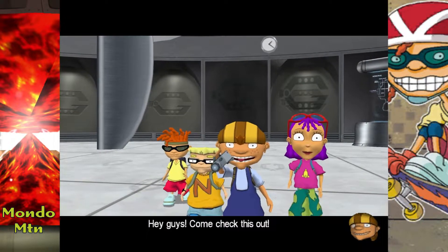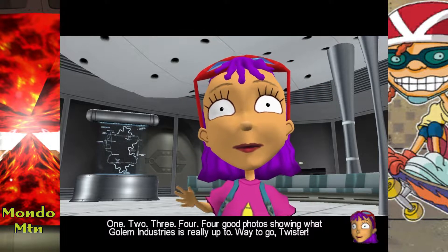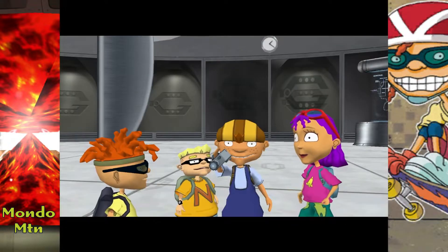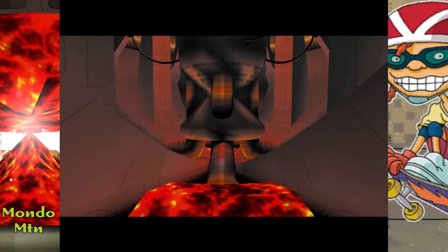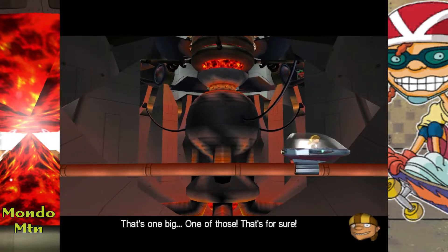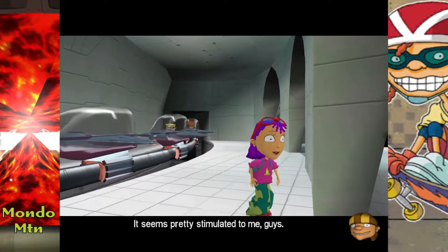Hey guys, come check this out. Fire it up and show us what you got, Twister. Let's see if it's good enough for the scene. One, two, three, four — four good photos showing what Gollum Industries is really up to. Way to go, Twister. Way to go, dude. Soon we'll have enough evidence to bust Gollum once and for all. That's one big one of those, that's for sure. It looks like he's trying to stimulate the volcano something.